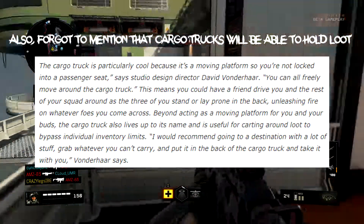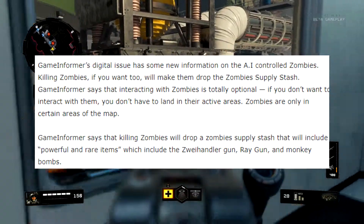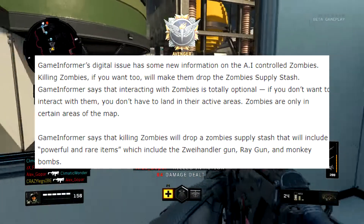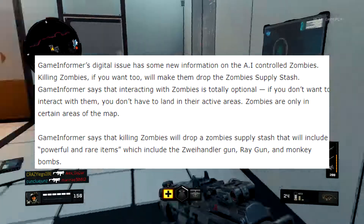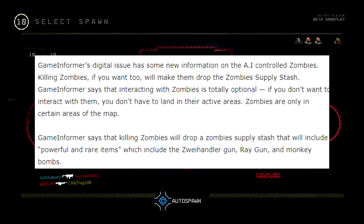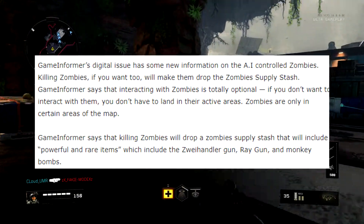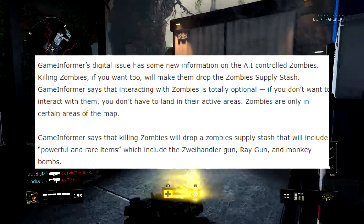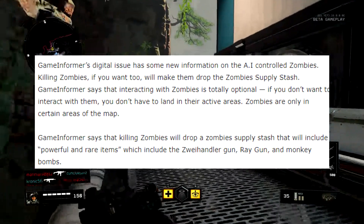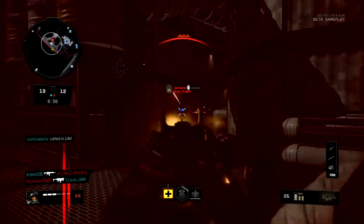Now let's talk about how zombies work. They're AI-controlled and will appear in certain locations like Asylum. If you kill them, you can get special loot from a stash. Based on how Vondahar phrased it — 'look for the ray of light' — I'm guessing there might be something like a mystery box, but I could be wrong.